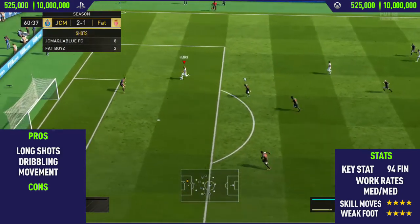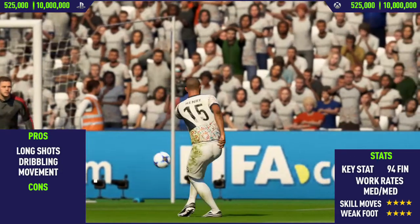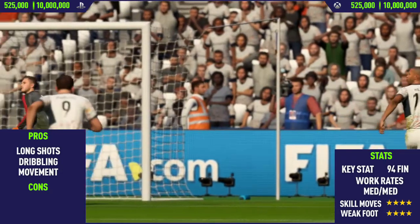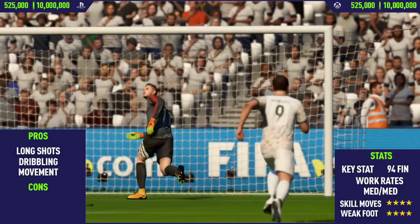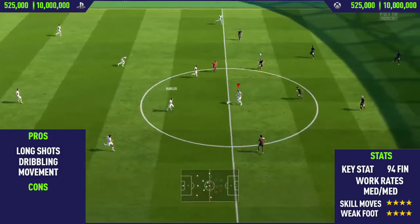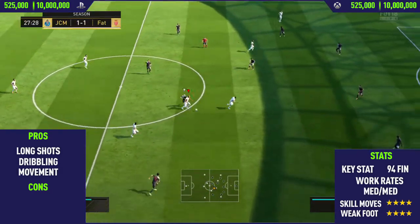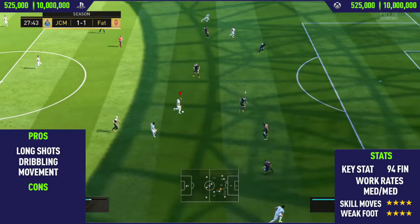The next pro I could find with this card was his dribbling. He has a very weird dribbling style that I think is very unique to him. He sort of glides past players — some players they just take a heavy touch and run past them, or they keep the ball really close to their feet, but Henry sort of just glides past players. It's really hard to describe his style unless you can actually play with the card yourself.